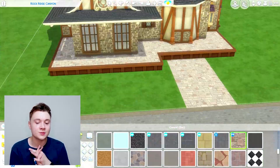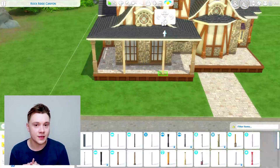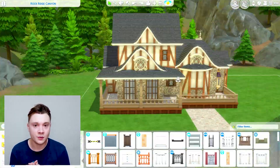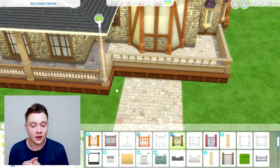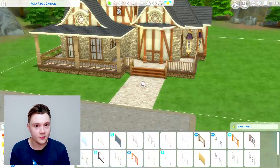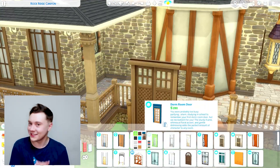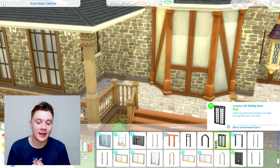I'm really happy with the end result. It's one of my favorite builds I've ever built and it is on the gallery. My gallery ID is SatronSims — with no spaces in between. I also experimented a lot with some move objects on cheats here, so if you are downloading it please turn on the move objects cheat. I haven't actually tested the house to see if it works — you guys can test it and let me know, and if it doesn't work I can change it on the gallery.